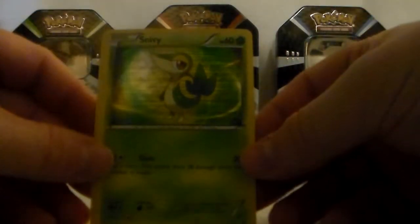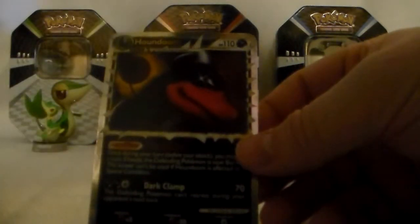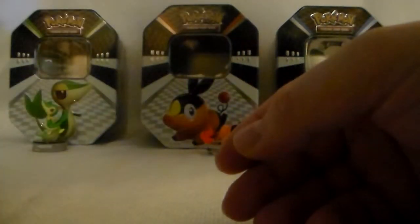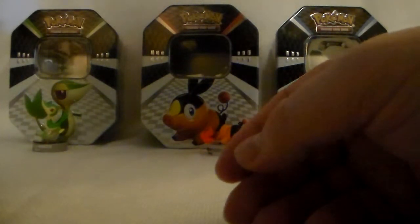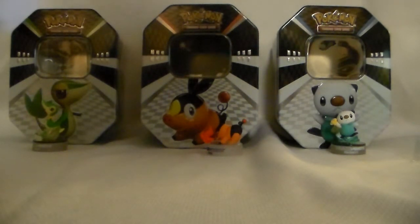Let's get these all set up. Got our Snivy for our promo, Gyarados holo, and then a Houndoom Prime card. Pretty good pulls out of these, I would say — got a Prime card in this and at least a Holo too. So those are all three. Tell me what you think of these tins — I think they're pretty good overall. I really enjoyed opening them. Leave a comment below. Have a good day.